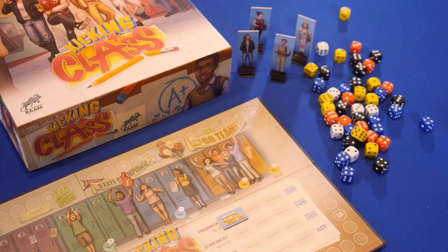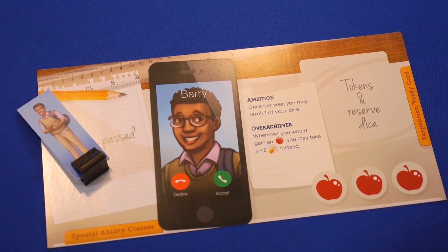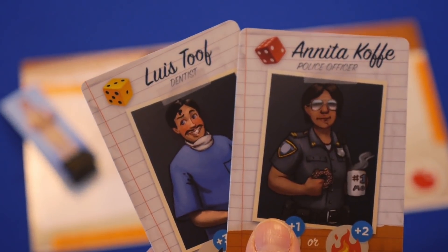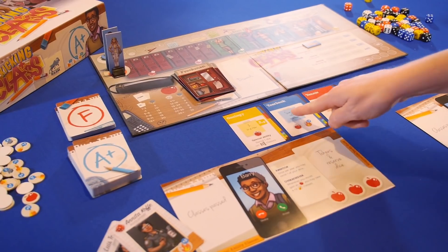Kicking Class takes place over the course of four years of high school, and each year is broken into trimesters. At the beginning of the game, each player takes a unique player board and randomly selects his parents. Then each trimester, a new set of course cards are revealed, and players take turns rolling dice in an attempt to fulfill the requirements of a specific class.